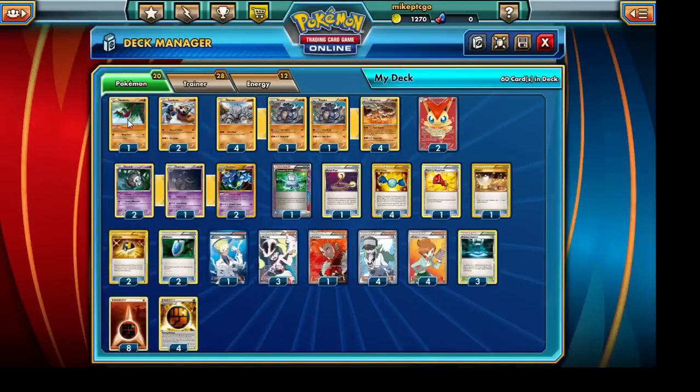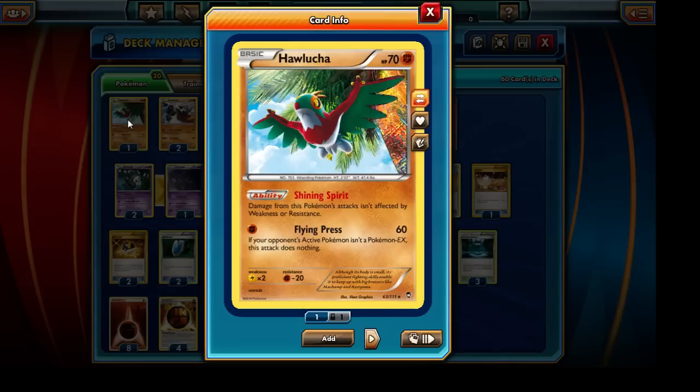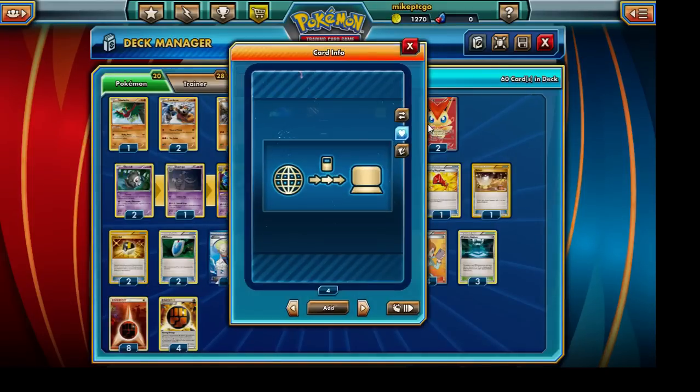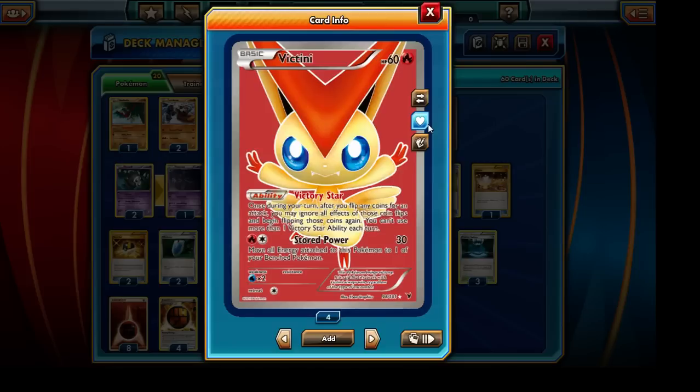We're also running a single copy of Hawlucha with the Flying Press attack — a single energy can dish out a whole lot of damage to our opponent's EX Pokemon. It's nice to have while we're slowly setting up our Rhyperior line. Since we are reliant on our Rhyperior's flips, we'll be running a total of 2 copies of Victini with the Victory Star ability, just to try and get the maximum number of heads and dish out the maximum damage.